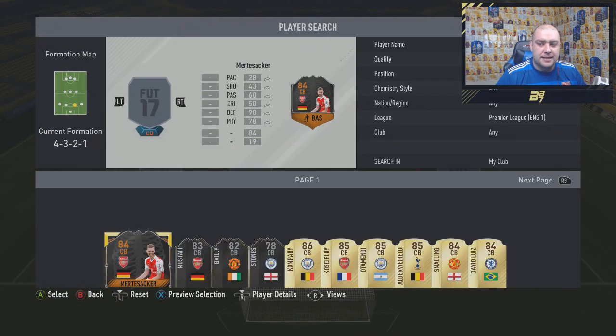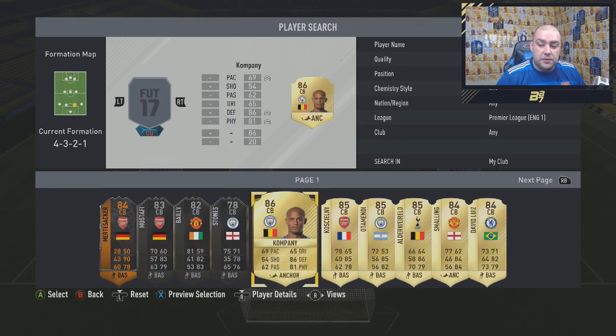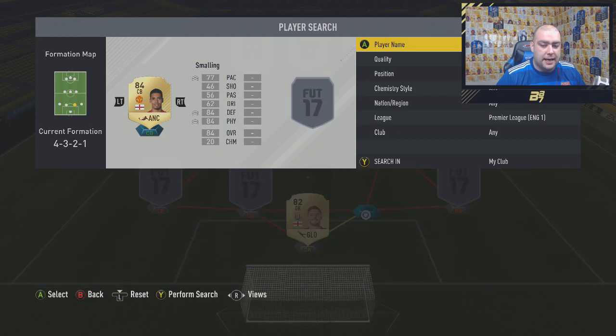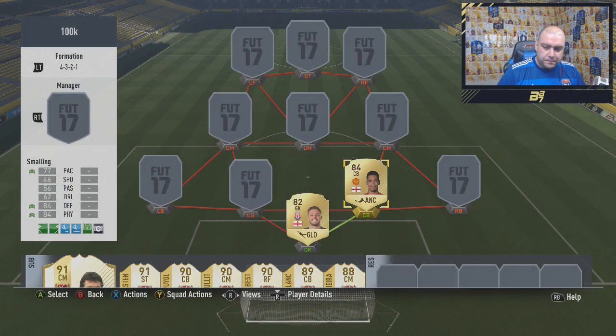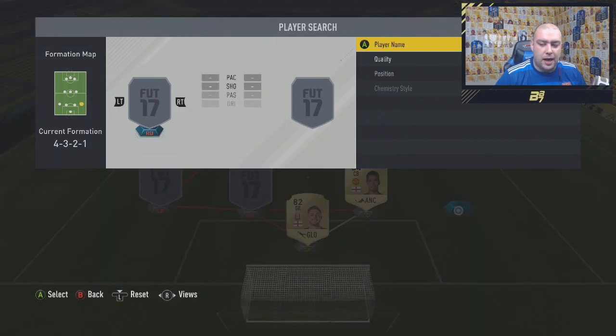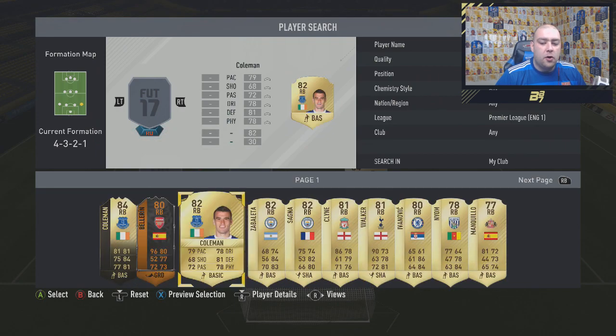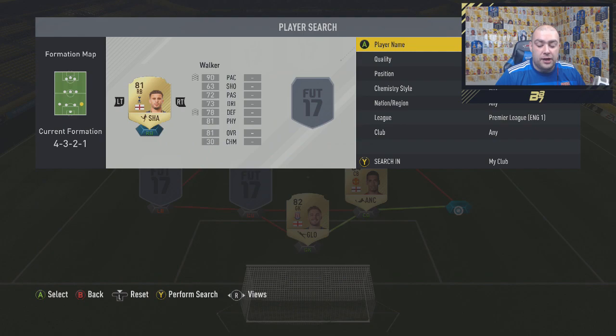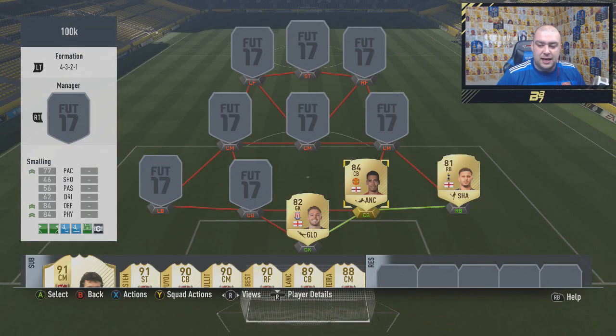In the centre-back position on the right-hand side, we go with another overused player this FIFA — the 84-rated Smalling from Manchester United, getting a strong link to Butland and opening it up to the rest as well. In the right-back position we go with Kyle Walker. He's about 18k, a very, very good defender, and obviously has the chem style on from previous teams.